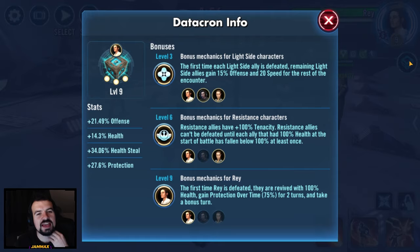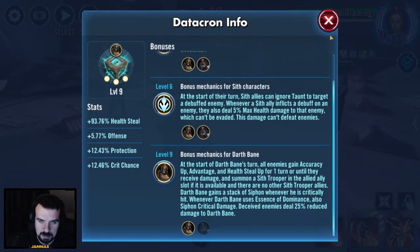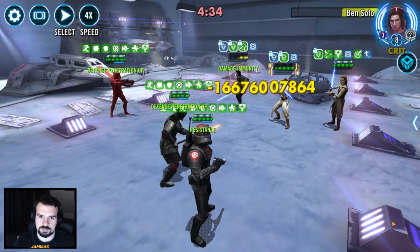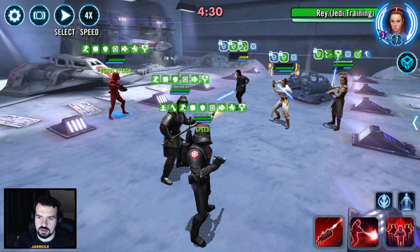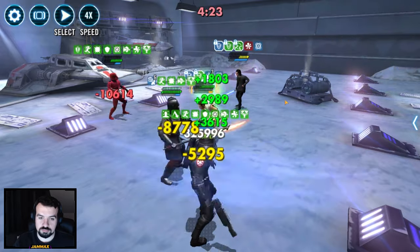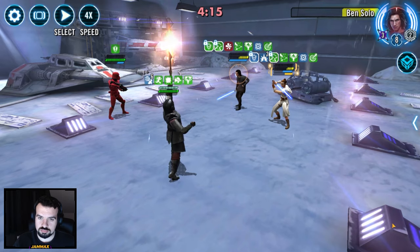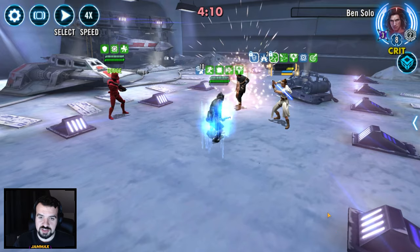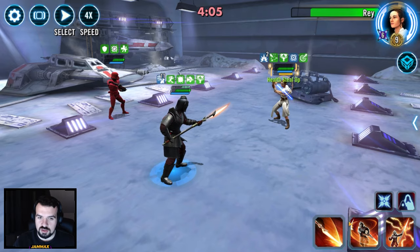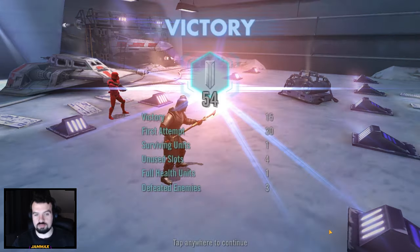Bane versus Ray again — that was a Relic Nine Bane. Ray has a very good Datacron with a lot of extra offense and health. The extra protection is there but probably didn't have enough reroll mats on level seven or eight. This Datacron helps Bane as well. Taking with my Bane: basic to kill Bane — he's not coming back. Do it again, and this should just kill Ray. Nice and easy for 54 banners.